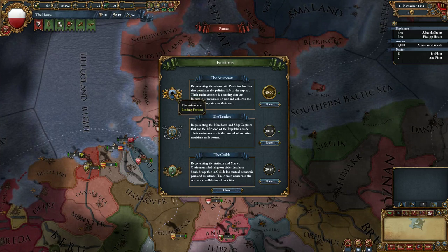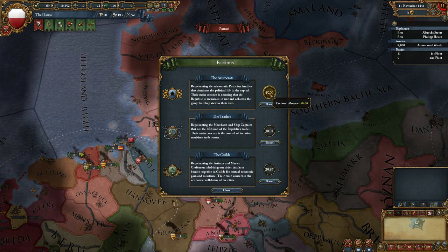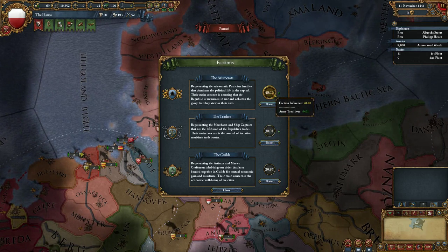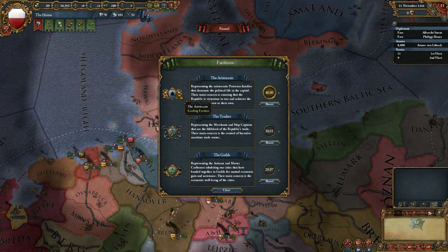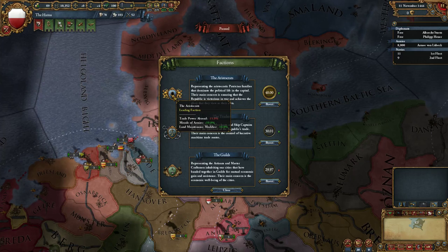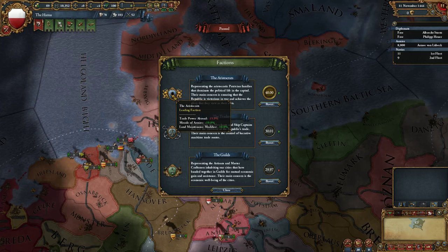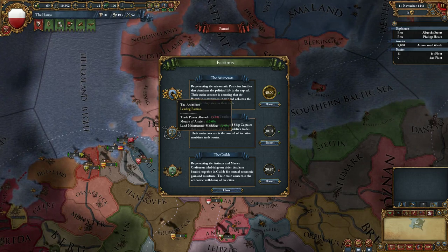One of these factions will be in power at a time - the percentages add up to 100%. As you can see, the aristocrats are the leading faction at the moment, giving us less trade power abroad but increased morale of armies and cheaper maintenance. So that's good for fighting wars, but not as good for foreign trade routes.